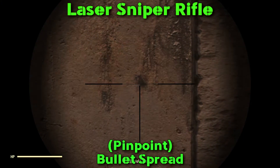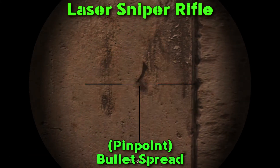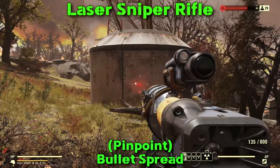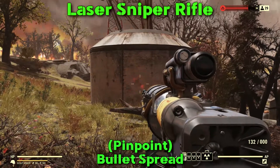Welcome back to the MadHass everybody, Munch here. This time we're looking at the laser sniper rifle. Getting right into it, looking at the bullet spread — as you can see here, there isn't one. It is just like other sniper rifles, it's pinpoint accurate, whether you're hip-firing or ADSing.